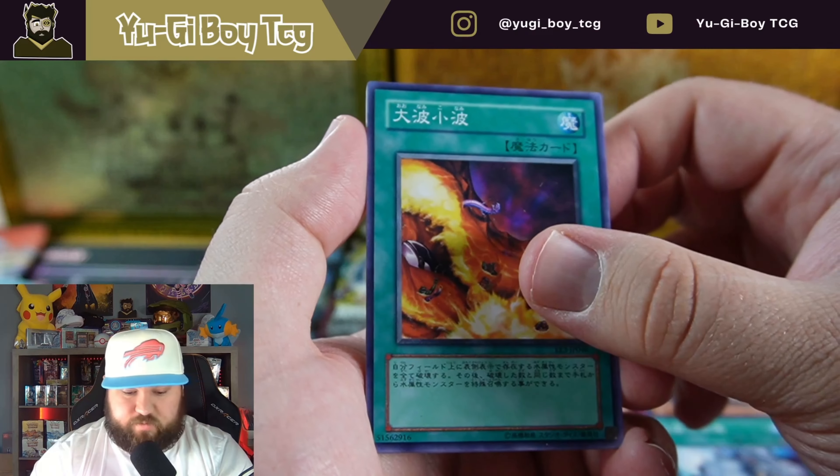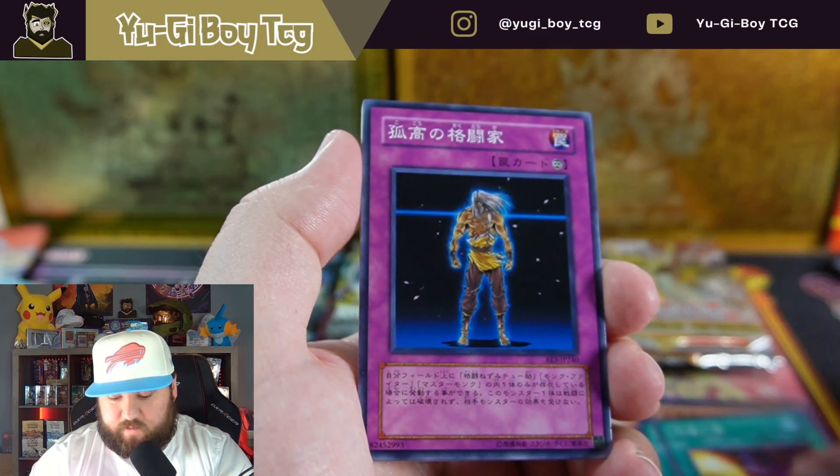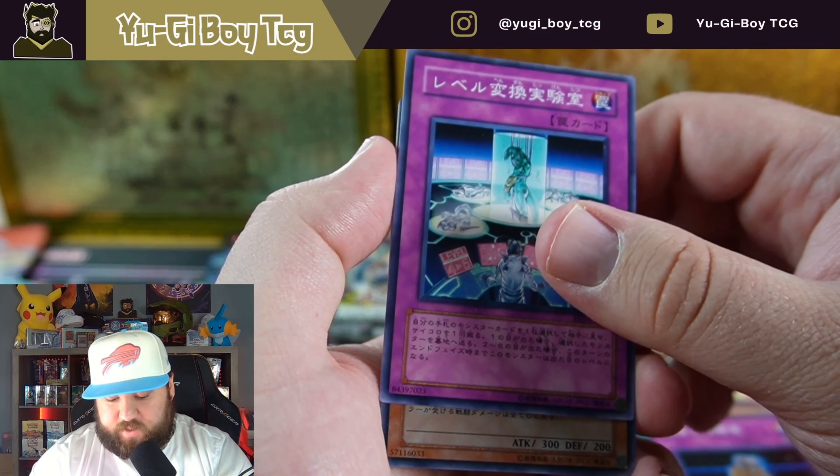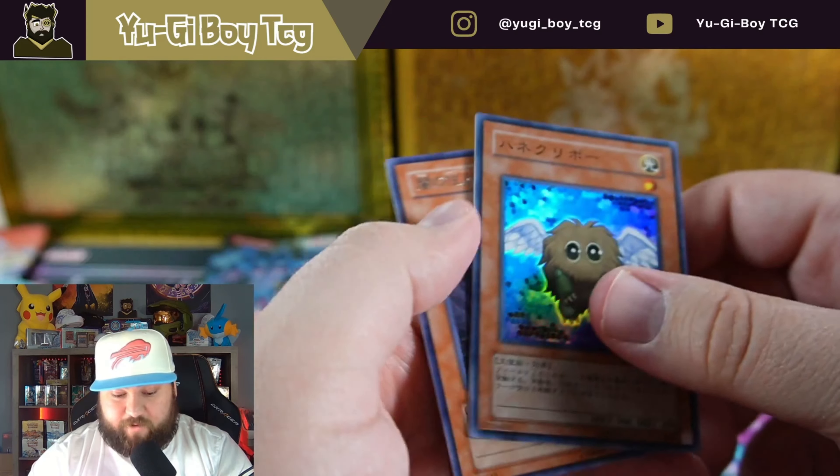It almost feels like you're going to get a holo because they're so sticky together. I wonder how this works in English — we would have known we were not getting a monster holo when they've done sets like this. This actually might be a holo, and we got Kuriboh — Wing Kuriboh. Very cool, I'll take that. At least we got a hit out of it.